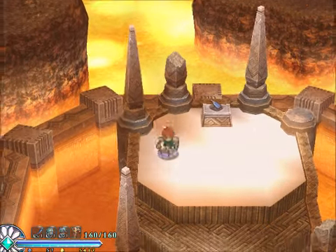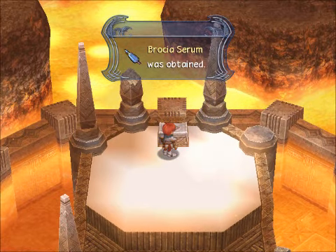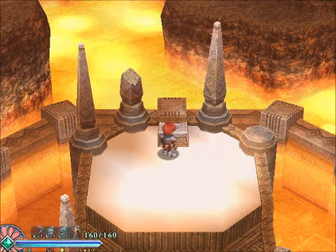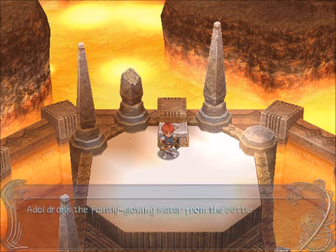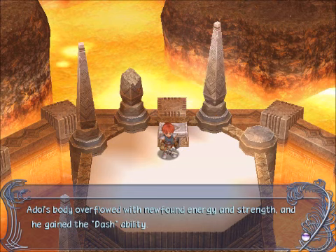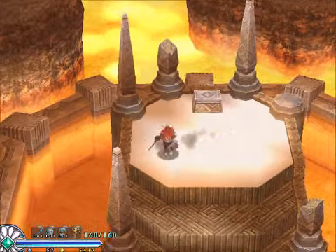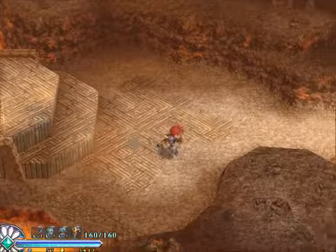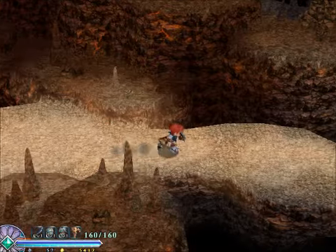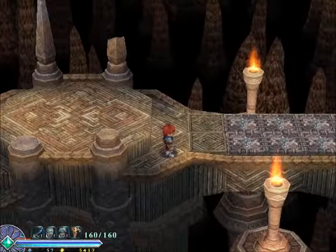We get an item - the texture of this place seems a bit off. The Brochiacerum obtained. A strong medicine made from the ripened fruit of a sacred tree - it enables the Dash ability. Adol drank the faintly glowing water from the bottle. Adol's body overflowed with energy and strength, and he gained the Dash ability. Which, as you can see from the smoke, will always be on from now on - there's no point in ever turning it off. You run faster, you can dodge faster, it doesn't drain your health or anything. It's just better.